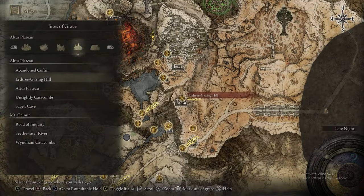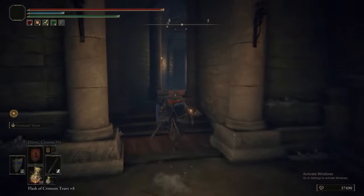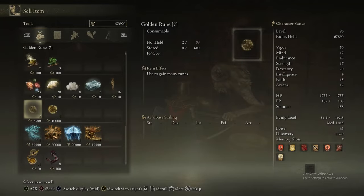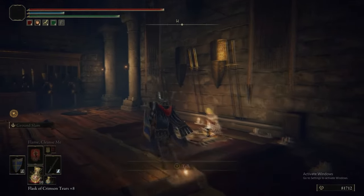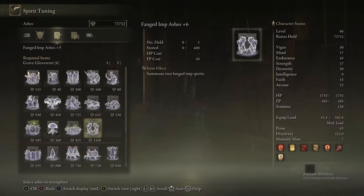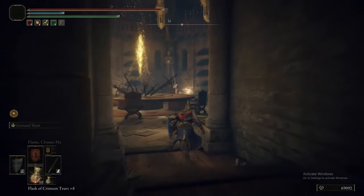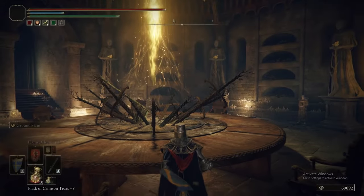Altus and Gelmir kind of weigh you down with Golden Seeds. We're actually going to go back to the Roundtable to upgrade our weapon and level up — the usual. Although I don't really know why we're investing more in the Katanas at this point because we're very, very close to getting our forever weapon. We're leveling up the Great Shield Soldiers Ashes because they do have, for one particular boss, fantastic utility — but we'll get to that when we get there.